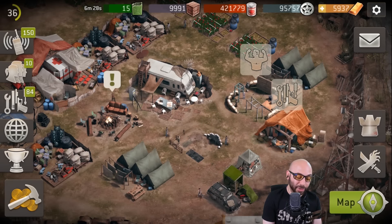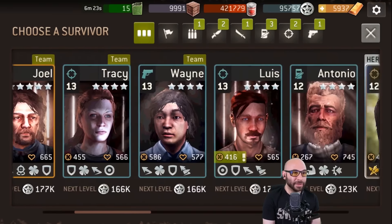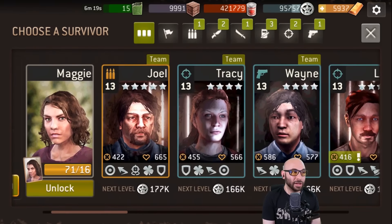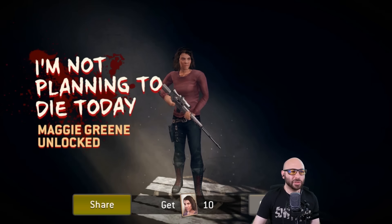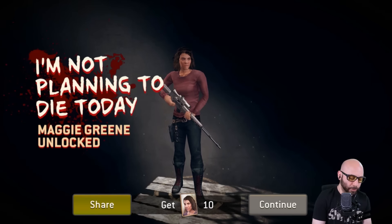I've been waiting for this moment — I had to start recording before I actually chose here. There goes Maggie. Here's some of the other survivors I have already. There's Daryl right there, but I've been running mostly with Joel, Tracy, and my character Wayne. Let's unlock Maggie real quick. Maggie Green unlocked! Let me make sure I'm not blocking anything with my camera.